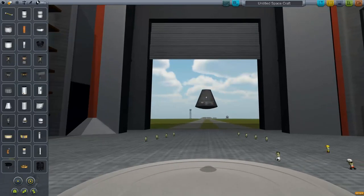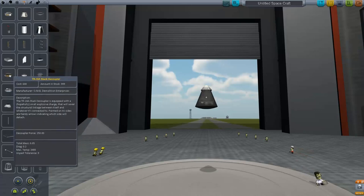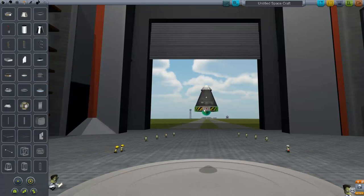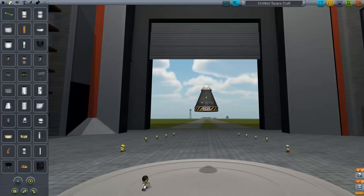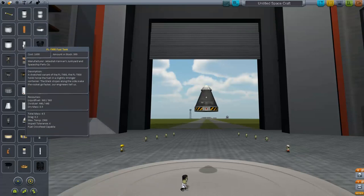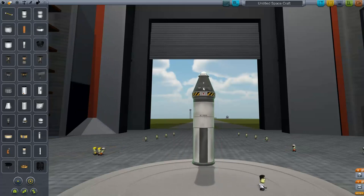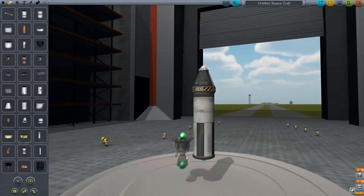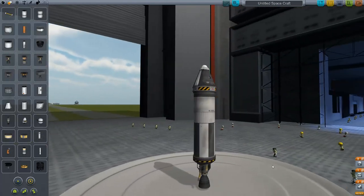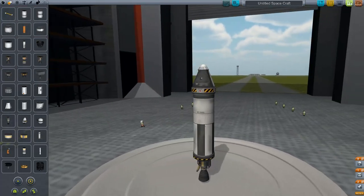All right, we're going to do that. Put our parachute on top. Then we need to separate them — this is all stuff I've learned by just mucking about in the game. Then I want fuel, because we need fuel. This fuel tank works. Let's put an engine on here. So there we go. I think this will be our basic rocket. Let's take it out to the launch pad and see what we can do.